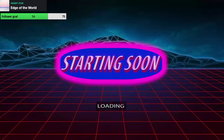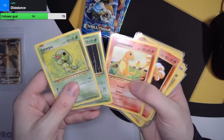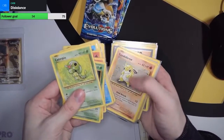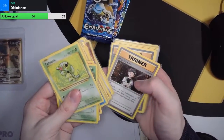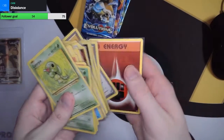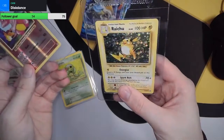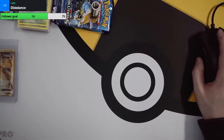Heyo, how we all doing? So the plan for today, I have a few Evolutions packs to open. We've probably got Caterpie, Metapod, Charmander, Vulpix, Magikarp, Magnemite, Electrode, Electabuzz, Ghastly, Drowzee, Sandshrew, Diglett, Onix, an Onix Reverse Foil, Rattata, Farfetch'd, load of trainers, a Reverse Foil Pidgeot Spirit Link, Reverse Foil Spirit, Fighting Energy, a Charmeleon Reverse Foil, and a Raichu Holo. We've just got Dragonite EX for a lot — of course we're looking for that Charizard Holo today, but I doubt we'll get it.